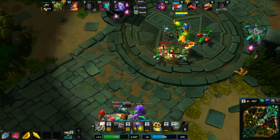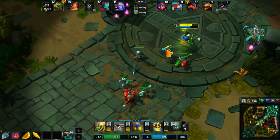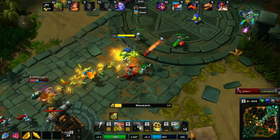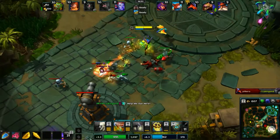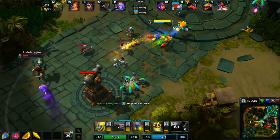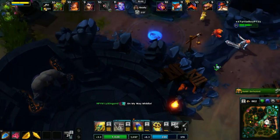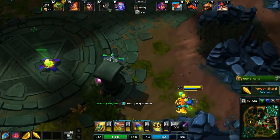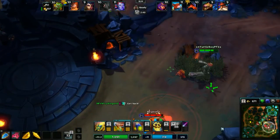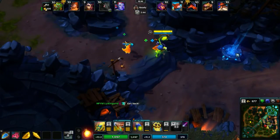Look at that damage. We'll go ahead and pop our boots, because why not. See, look at that damage — she just gets destroyed. Go ahead and pop our pet to get that mana back. Let's pop this tower and then we'll back up a bit.